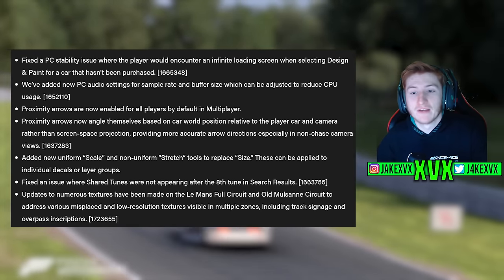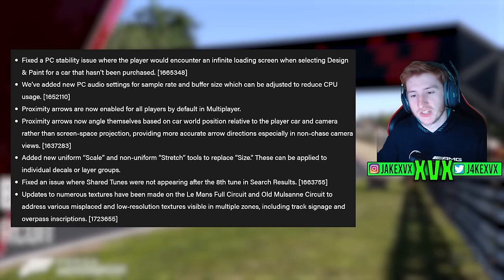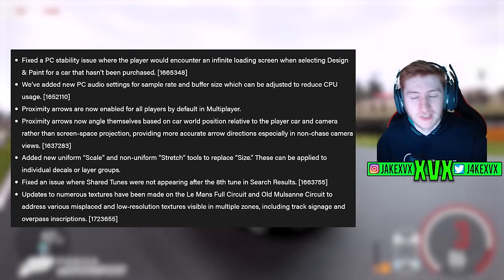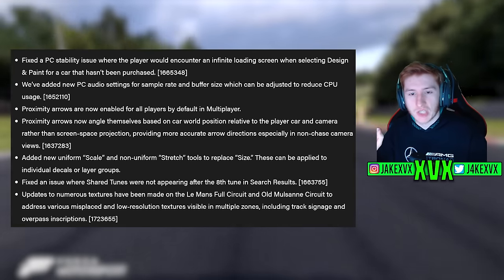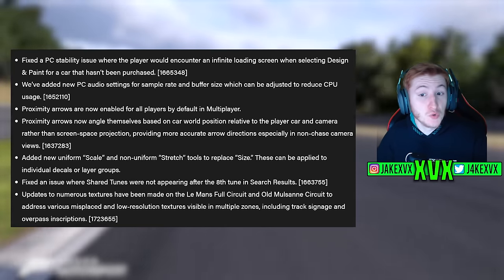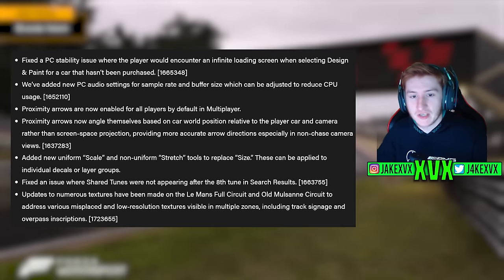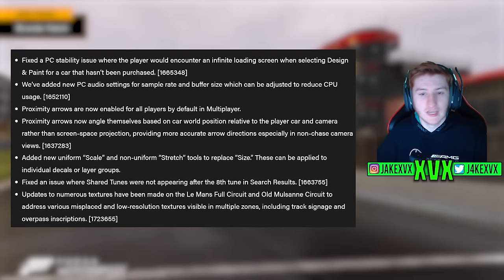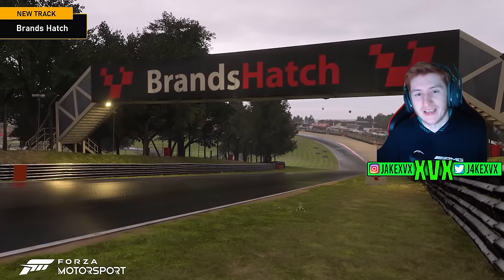This will provide more accurate arrow directions, especially in non-chase camera views. A proximity radar is the number one most voted feature on the Suggestions Hub for Motorsport, so it's good to see them thinking in that direction. They've also added new uniform scale and non-uniform stretch tools to replace the size option in the livery editor, which can be applied to individual decals or layer groups. Now let's get to the exciting stuff — the new track and new cars.